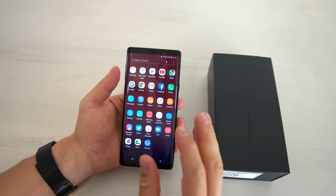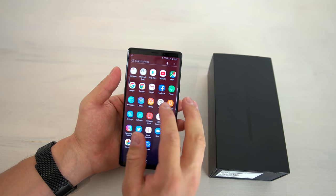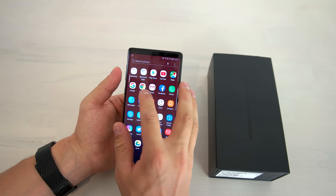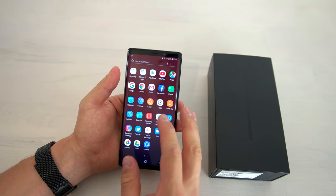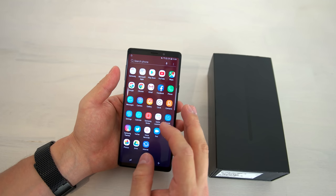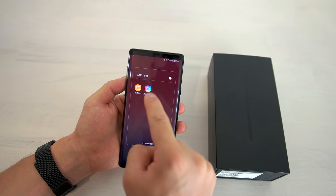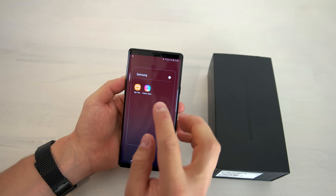Then you have to swipe up, and here's the most important step. Don't go in the Play Store because Fortnite won't be shown there, and don't Google it on Chrome or something like that, because on Google you'll find just scam apps or virus apps maybe. You have to go to the Samsung folder and there into Galaxy Apps. Only this way you can redeem the Galaxy skin.